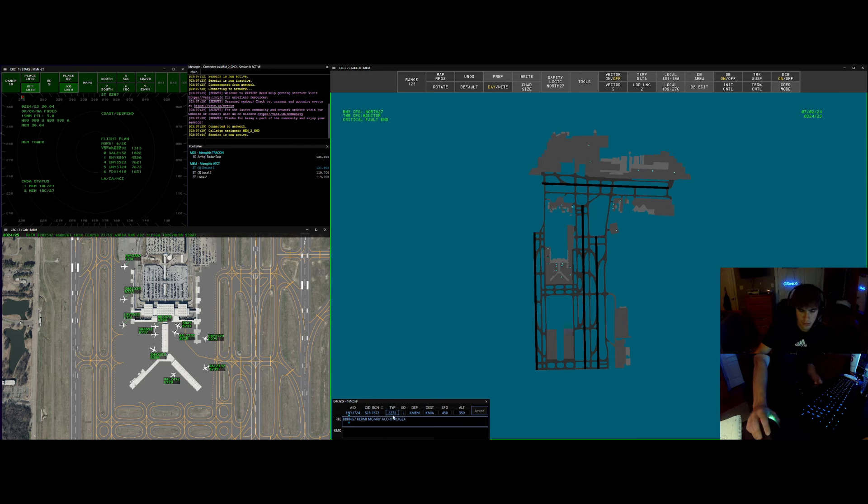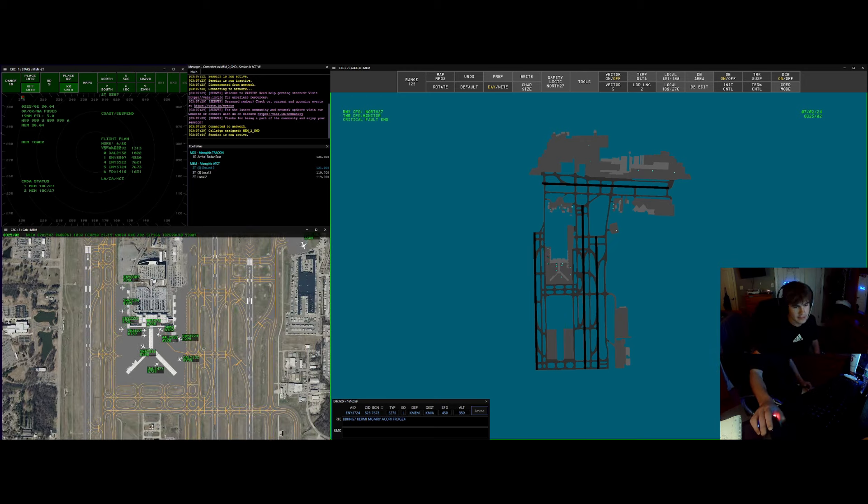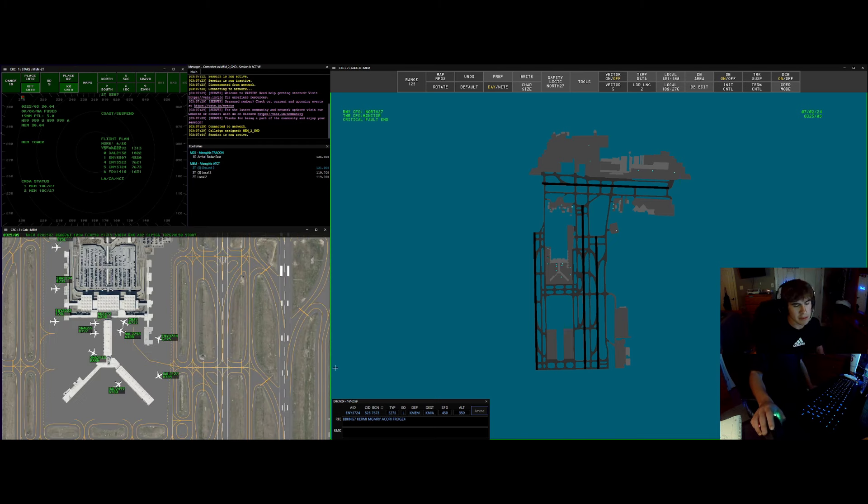Envoy 3724, you are cleared to the Miami International Airport via the BB King 7 departure, Cremie transition, then as filed. Climb maintain 5,000. Expect flight level 350 ten minutes after departure. Departure frequency is 125.8 and squawk 7673. And we're cleared to the Miami International Airport via the BB King 7 departure, Cremie transition, then as filed. We'll maintain 5,000, expecting 350, ten after. Departure 125.8, squawking 7673 for Envoy 3724. Envoy 3724, readback is correct. Contact me when ready for push. We'll give you a call when ready for push, Envoy 3724.